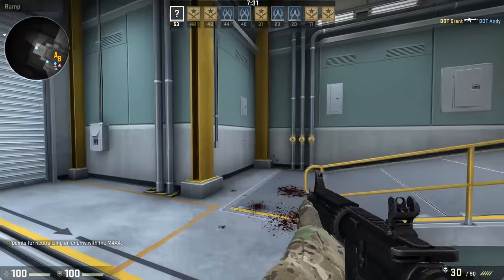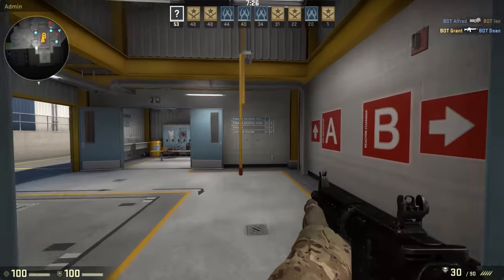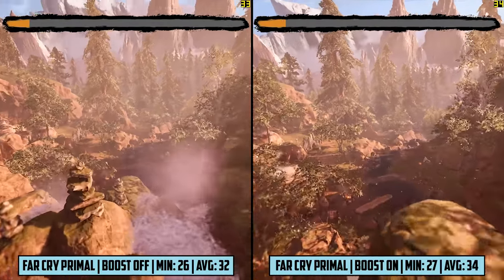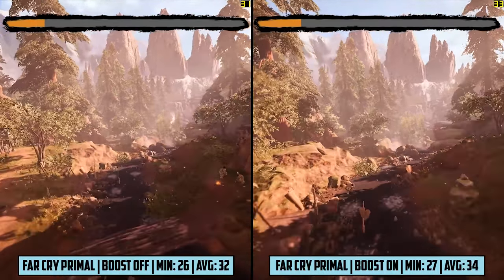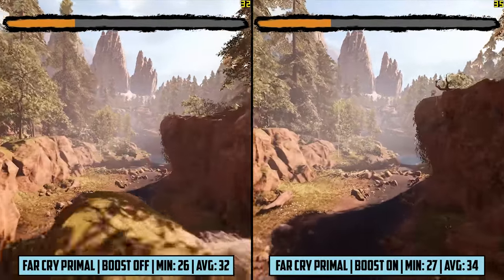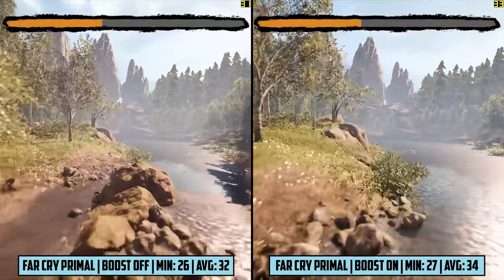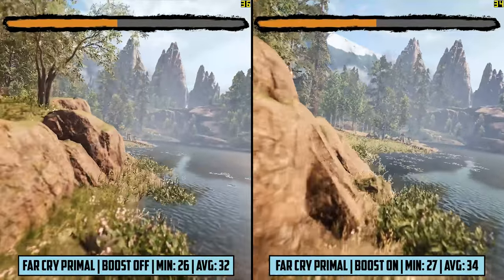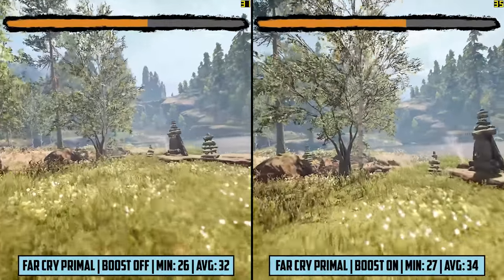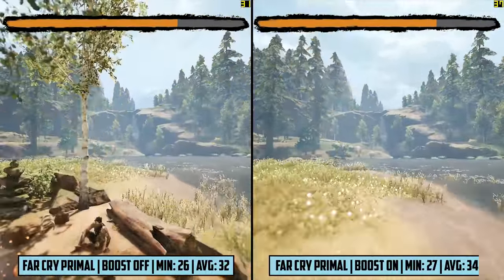We'll be testing a couple of benchmark runs as well as actual gameplay to give you a fair idea of what to expect in identical scenarios as well as real world performance. First up it's Far Cry Primal and the in-game benchmark test. This test runs through the open wilderness of the game at 1360x768 resolution with low graphical quality, achieving an average of 32 FPS with the game booster off. With it on and our game folder defragged we saw 34 frames per second, a difference that remained similar after 5 benchmark runs.